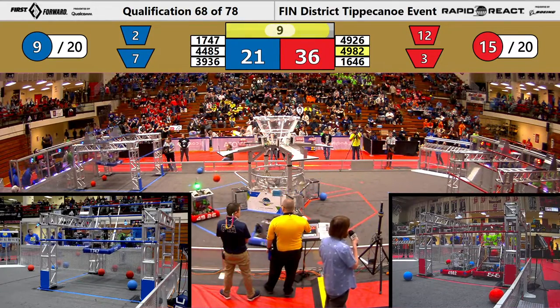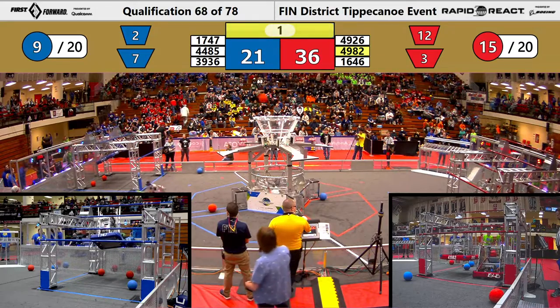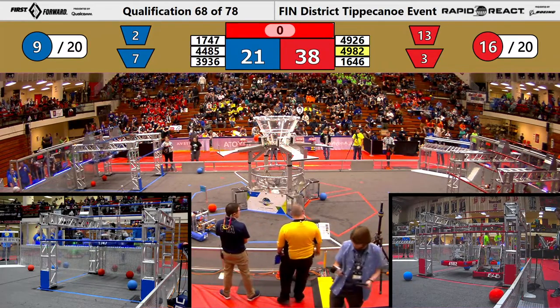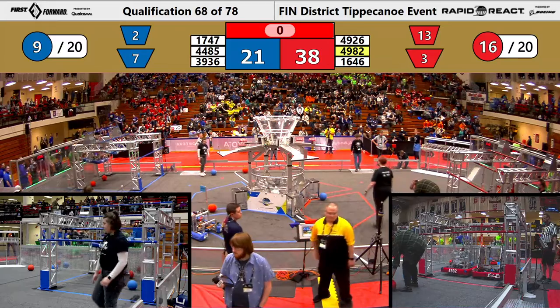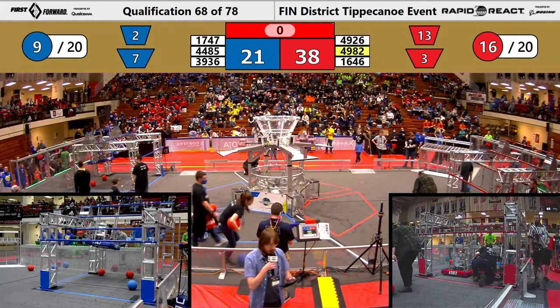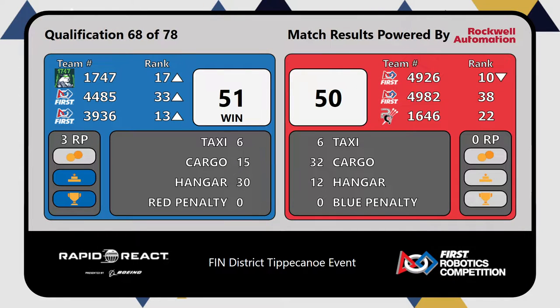Red Alliance hanging on to that mid bar, and that might be where they stay with six seconds remaining. Blue Alliance receiving a lot of points for that hang. And that was the end of match 68. Here are your scores — qualification match 68. The winner is the Blue Alliance with a score of 51 over 50 — very tight. All those hanger points for the Blue Alliance were very useful. No ranking points for the Red Alliance, unfortunately.